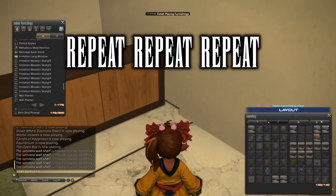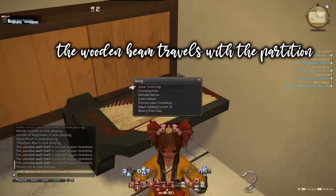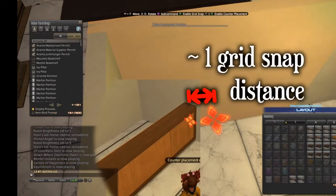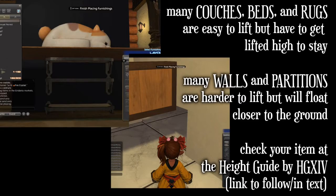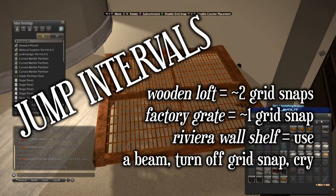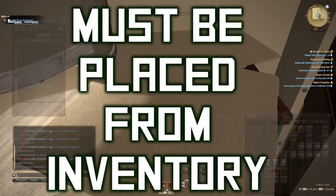When a wooden beam is used to lift a tedium partition, the beam travels with it. With that, I only need to find the right lifting spot once. Wooden beams are cool because they are a wall-mounted item that is also a wall surface — they can be built into a crane for moving tabletops and wall-mounted items into hard-to-reach places. The shelf item must come from inventory. Must come from inventory.